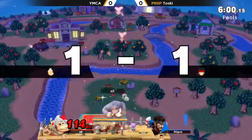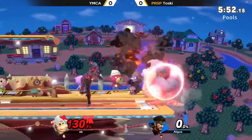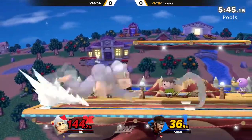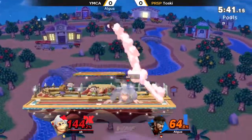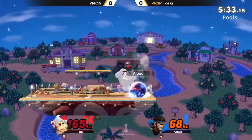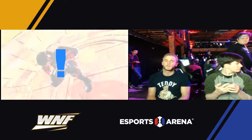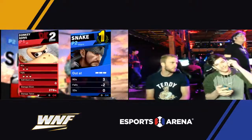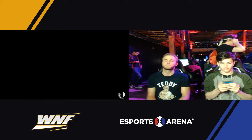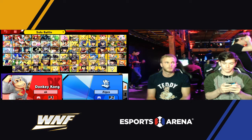Despite that, Toski is still getting the setups. And YMCA also has the setups, getting the ding-dong off the platform. That is a guaranteed setup if you do the cargo throw onto the platform and then go for the up throw up there. And speaking of that aggressive play, as we get close to the end of the match — he went for a parry for the up tilt, oh shield. Coming out aggressive like that, if you're the underdog player, is often a good way to set yourself up for success in upset situations. That up tilt is guaranteed after 160. YMCA got a grab on Toski at the exact percent where he would have been able to do another cargo up throw up air off the platform. But the grenade — such good insurance for Snake — is able to escape guaranteed setups like that.